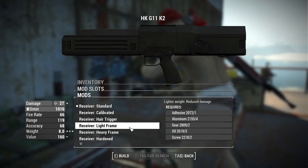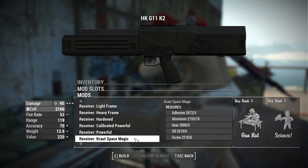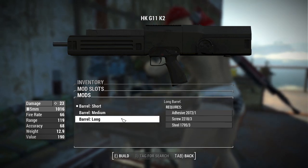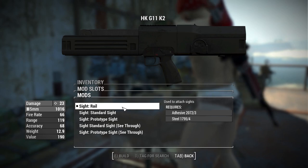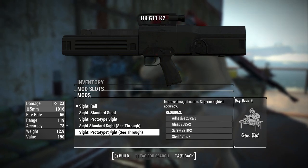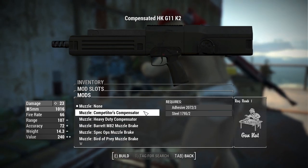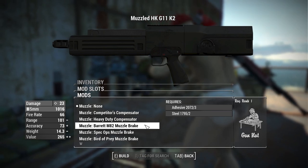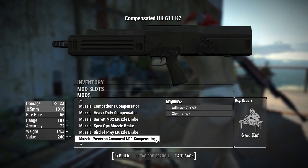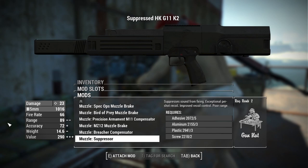Of course no weapon is complete without some cool modifications. For the HK G11 we have receiver options: standard, calibrated, hair trigger, light frame, heavy frame, hardened, calibrated powerful, powerful, Kraut Space Magic (which gives you laser functionality), and Robot Space Magic (which gives you Institute blue lasers). For barrels we have short, medium, and long. For sights: standard rail, standard sight, prototype sight, and standard and prototype sights with see-through functionality. For muzzles: no muzzle, Competitor's Compensator, Heavy Duty Compensator, Barrett M82 Muzzle Brake, Spec Ops Muzzle, Bird of Prey Muzzle Brake, Precision Armament M11 Compensator, MZ12 Muzzle Brake, Breacher Compensator, and a suppressor — which is a mighty fine looking suppressor.